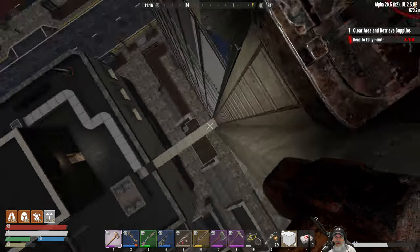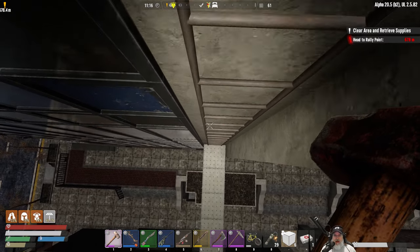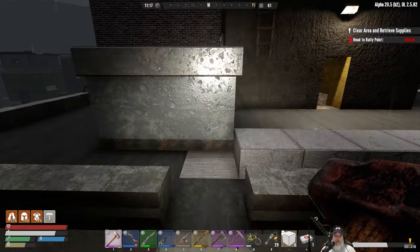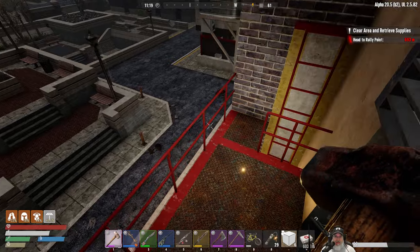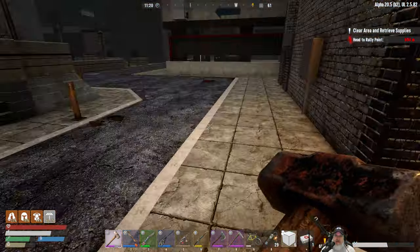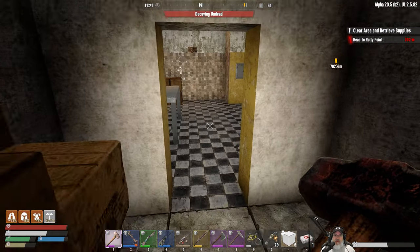I wanted the mine to be away from our base so we don't have to worry about structural integrity issues digging underneath the base. So we basically come down into the bank vault here, and I have an opening that goes down into the mine - but let's deal with these zombies first.